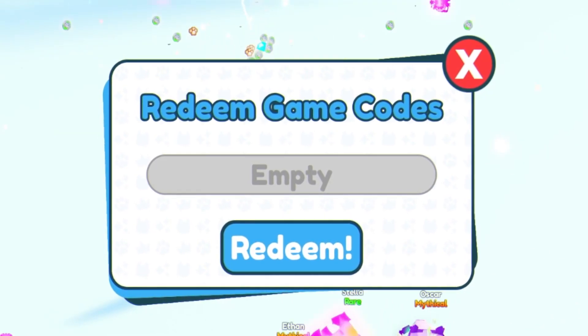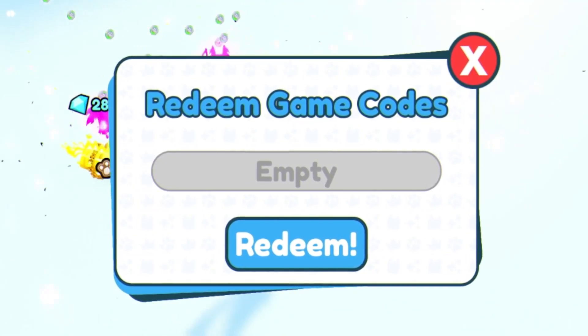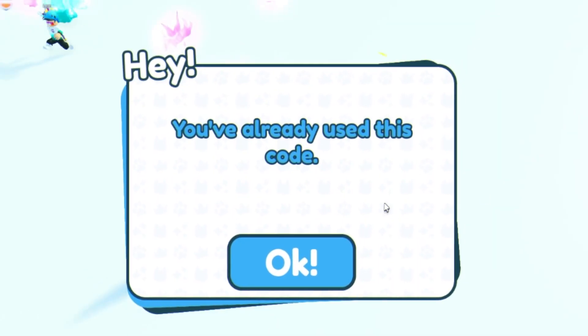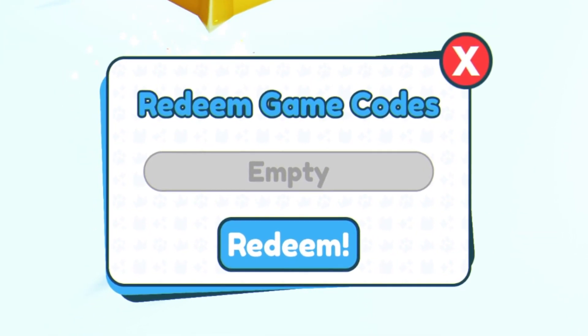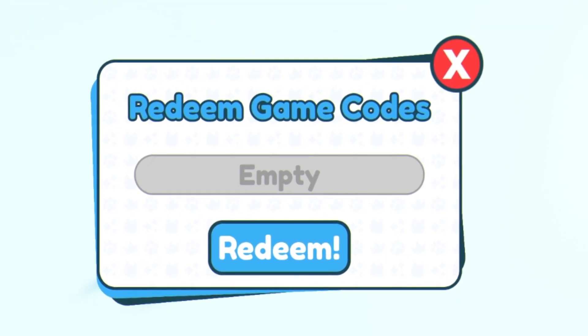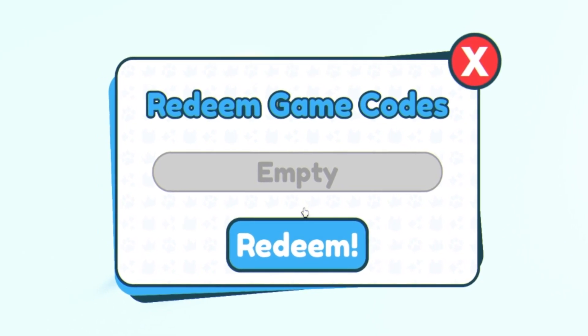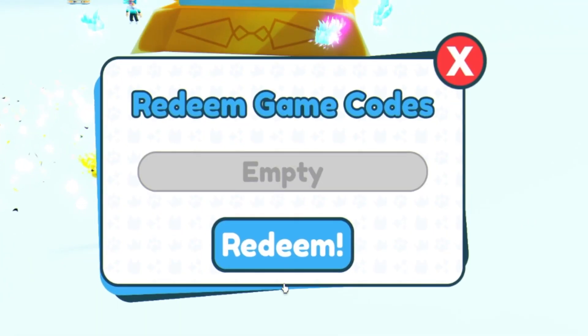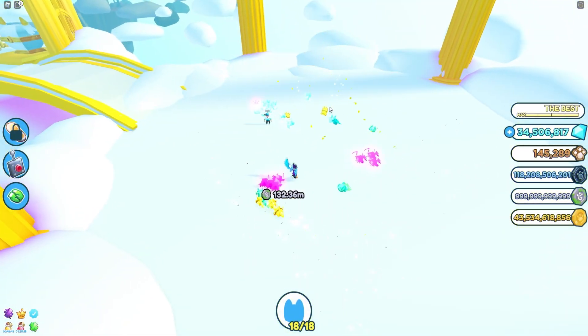Let's get into the rest of these codes. We have the code "i'm too lucky" — I've already used this one. Then we have "1m plus 300k" — already used that as well. And then we have the code "happy saturday 11" — go ahead and redeem this code, and I've already used this one too.